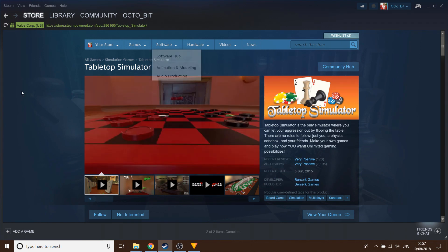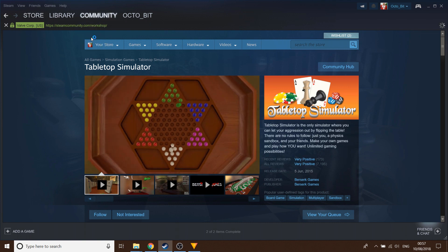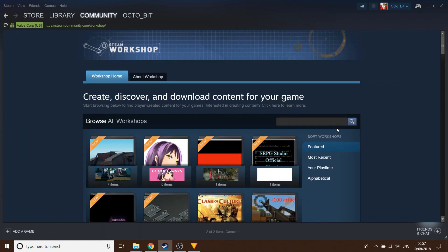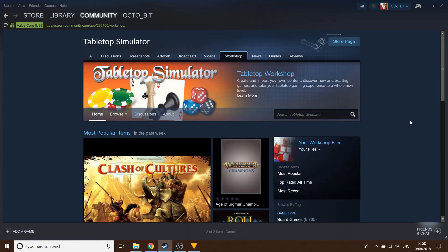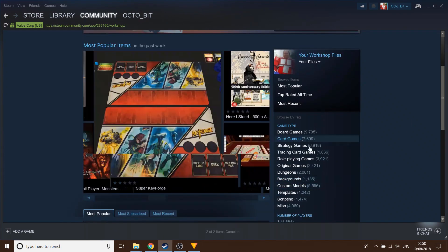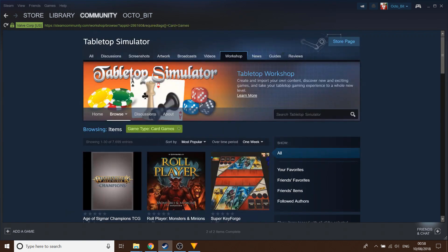So get this downloaded. Once it's downloaded, you can go over to Community and click on Workshops. Once the Workshops tab is open, search for Tabletop Simulator. This is where you get all your plugins for the various different games - there's a buttload. Click on Card Games to narrow the search.